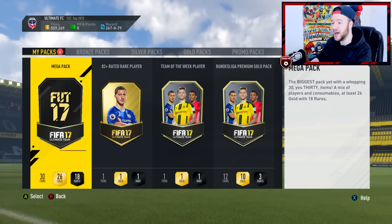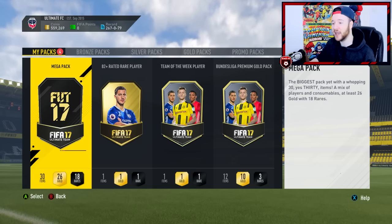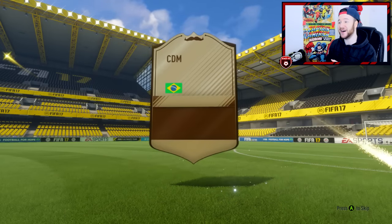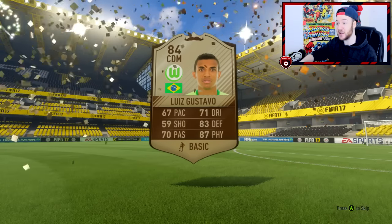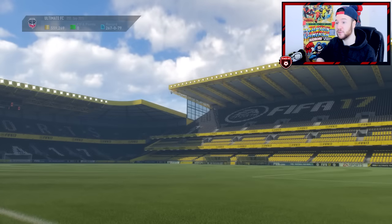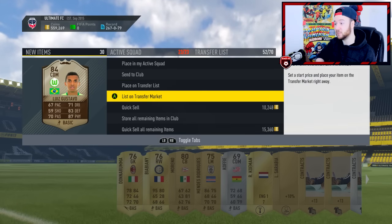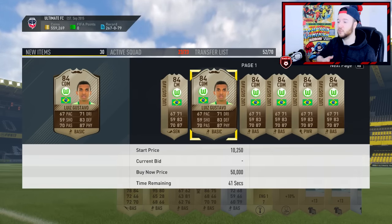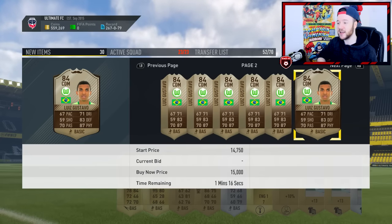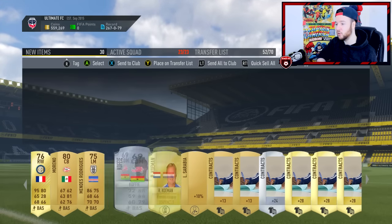These packs look seriously crazy right now — mega pack, 82-rated plus rare player, Team of the Week player, Bundesliga. I've never seen these packs before. Let's get straight into it. The mega pack is what I'm going to open first, I'm slightly nervous. It's not going to be a walkout — it's a Movember card! Louis Gustavo — that's decent actually. He's 84-rated and some people will need him for the SBC. Donnarumma as well, not a bad keeper. Let me check his price — 14k, that'll bring back some coins.